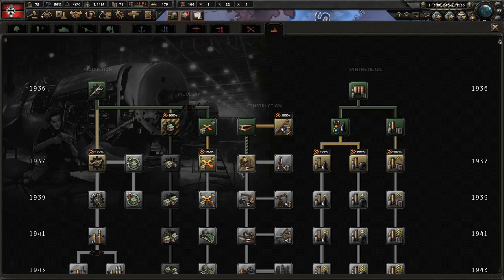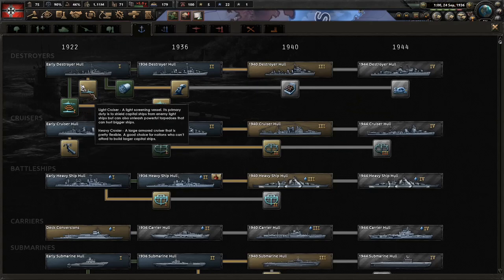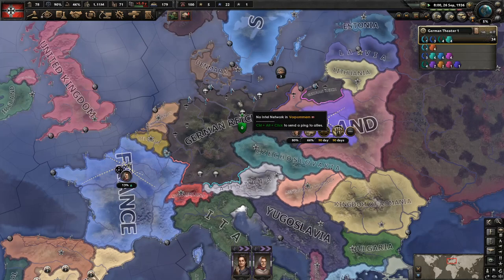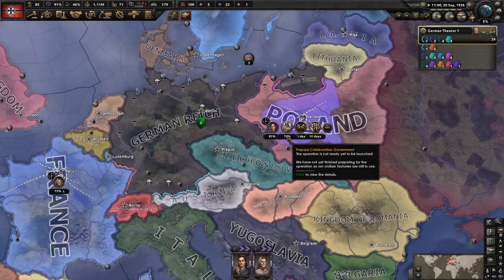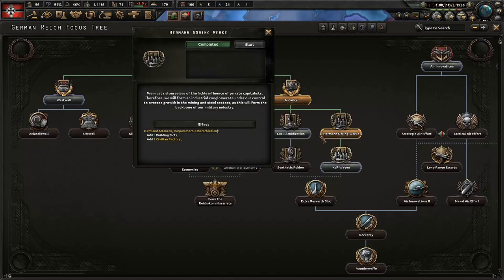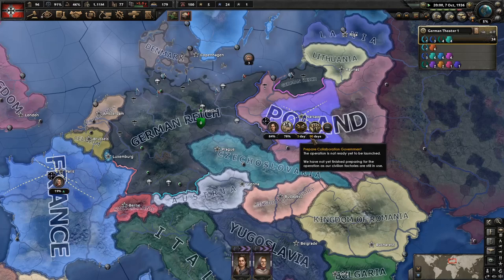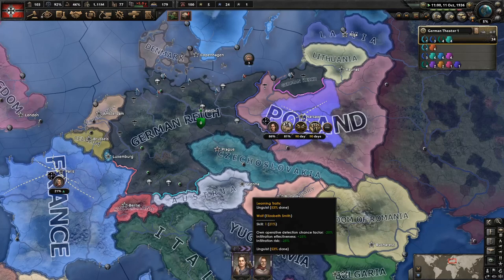So we finished dispersed industry, and after dispersed industry we're actually going smoke generators. That goes quickly — it just needs some time once it's actually gotten everything. I hope we start getting our civilian factories back. And she's getting the linguist trait really fast.